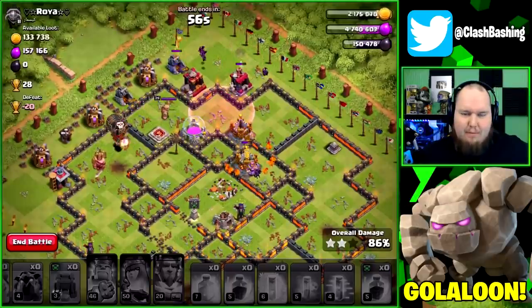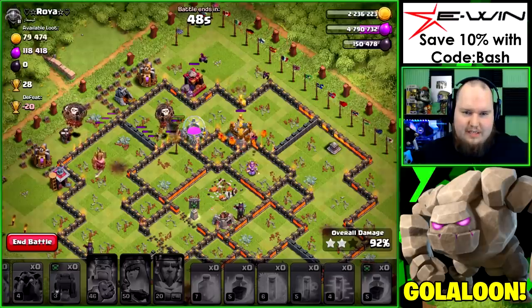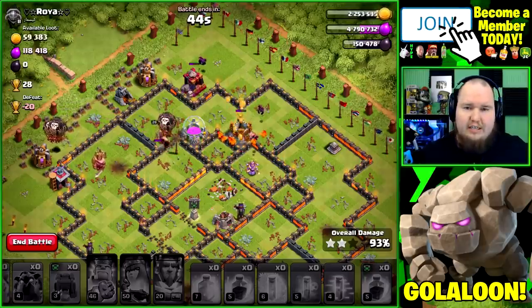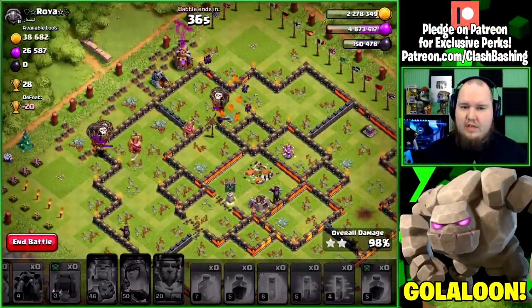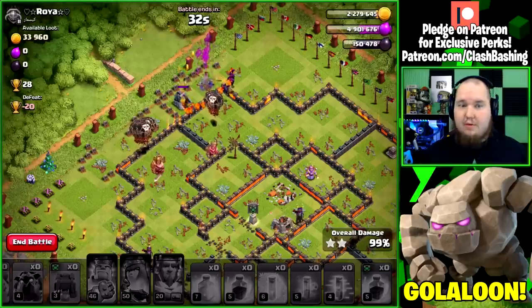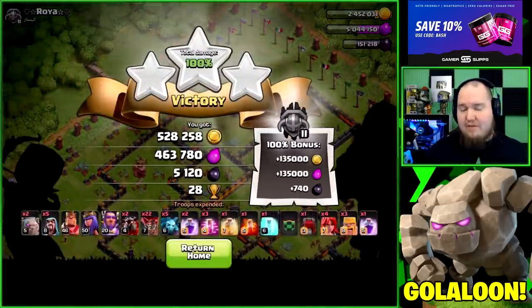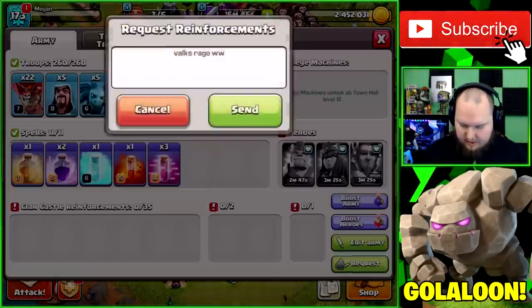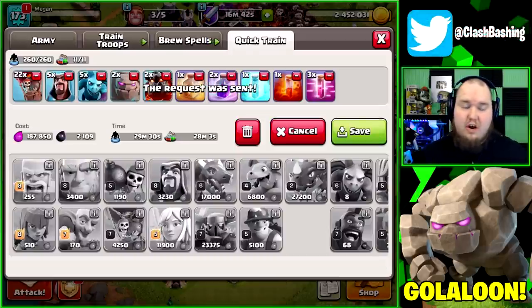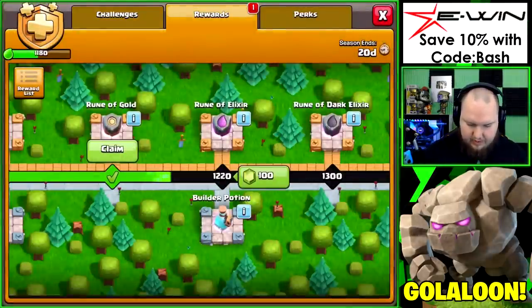I should double-check we're getting proper progress credit — I was pretty sure this has two golems and 12 balloons, and we're definitely using that much. Getting quite a bit of loot! I don't think I showed the army cost — with the gold pass training discount, it comes to 2,100 dark elixir and 187,000 elixir. Not too bad for two golems and two lava hounds. And we completed our daily attack challenge!